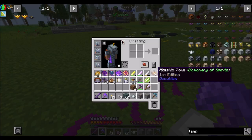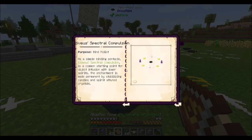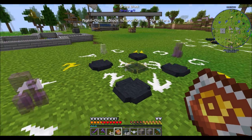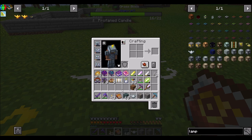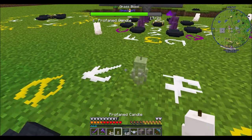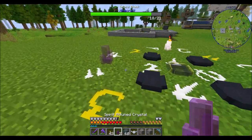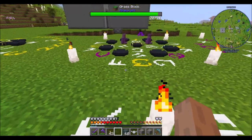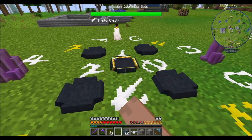I'm just gonna beg, borrow, and steal. Let's actually visualize this real quick. Now we know for sure how everything goes. Candles. Definitely borrowing these crystals — because remember, they're four diamonds each, so they're a little bit pricey.